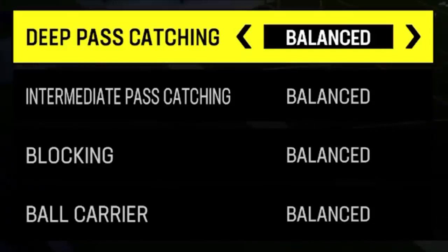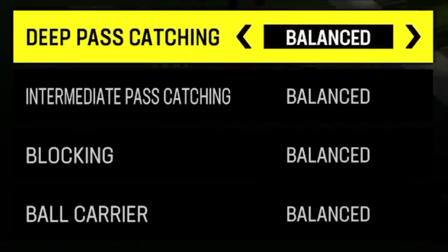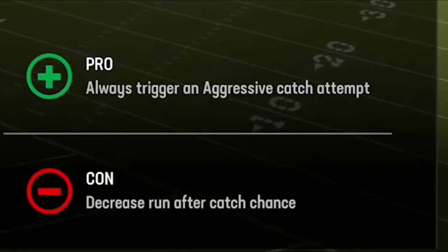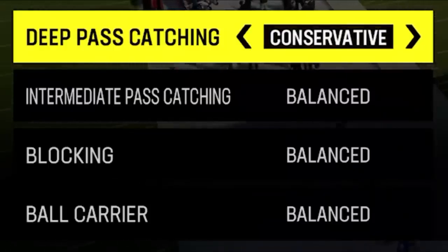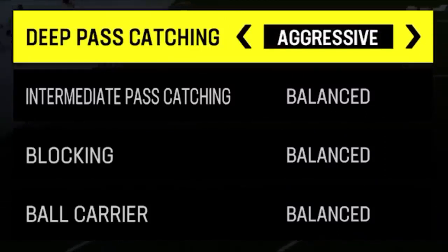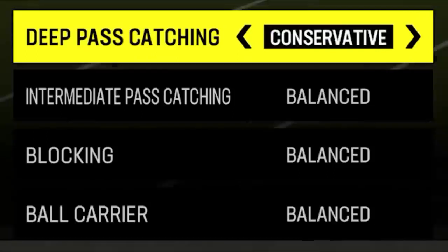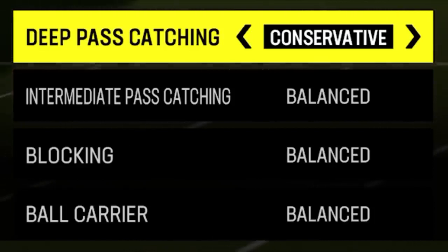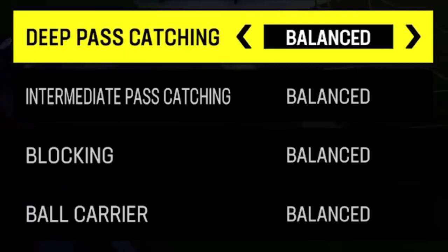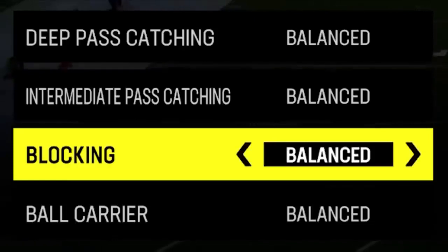Starting with deep pass catching and intermediate pass catching — these really don't have a lot of value to me. It's best to leave them on balance, because if you set these to aggressive or conservative, it'll always trigger a specific type of catch. Every play requires a different catch, so why would you want it to always trigger a conservative or a RAC catch? Aggressive catching isn't as good as it was last year, and RAC catching is only good if there's nobody in the area. You can manually trigger these with the buttons every single play anyway, so it's better to make that decision during the play.